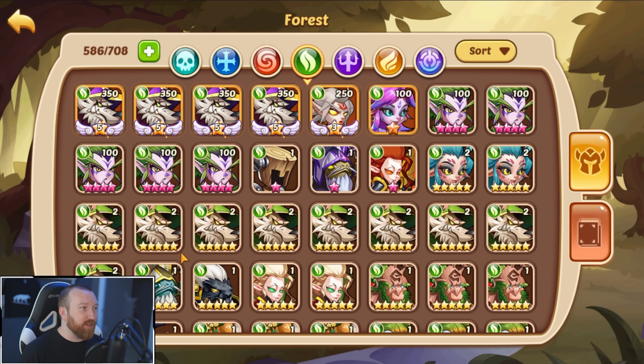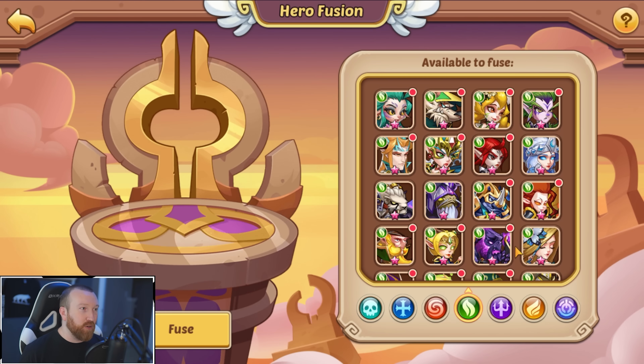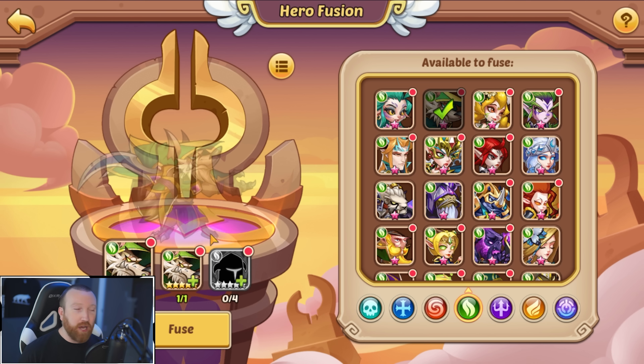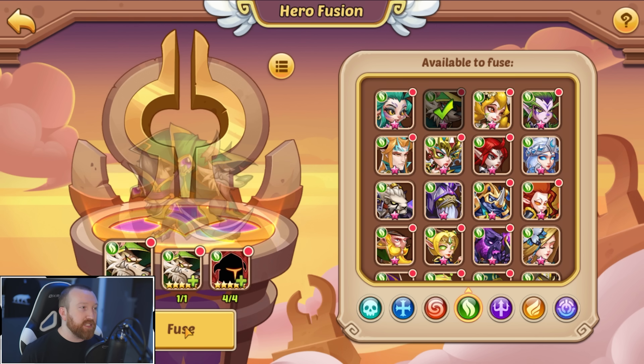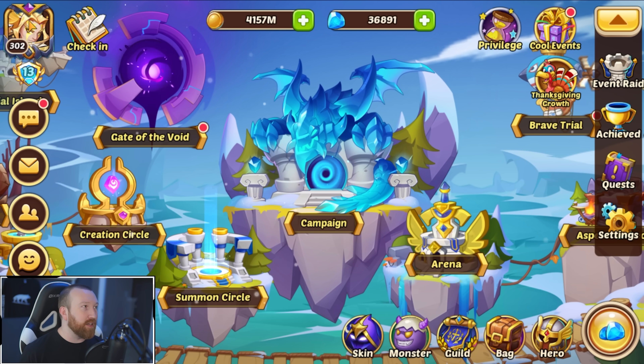The hero we are going to bring up to E5 is Rogan. First things first: you need to take your five-star Rogan and turn him into a six-star. To do that, you need two copies of the hero plus four other five-star heroes of that same faction. Use them together and that will give you your first six-star hero.